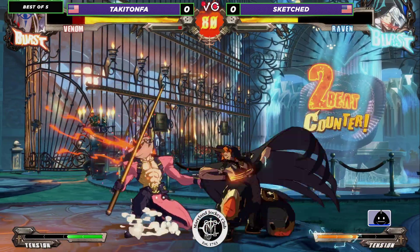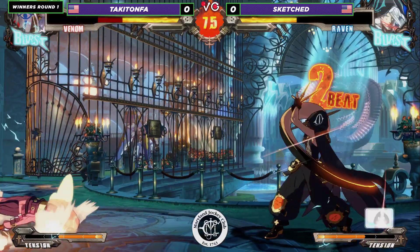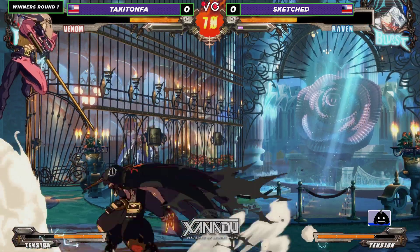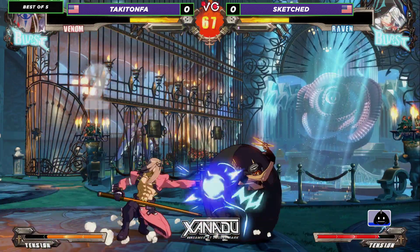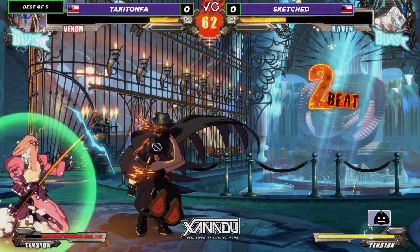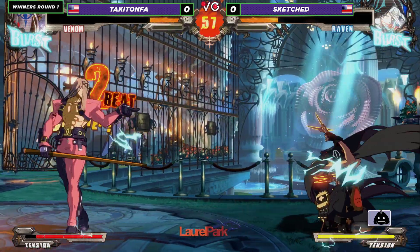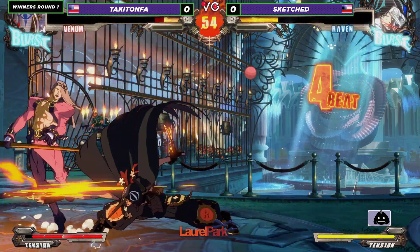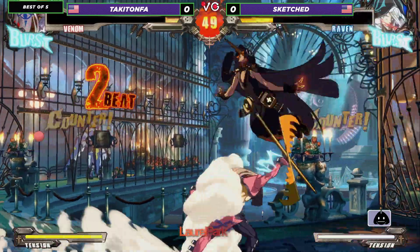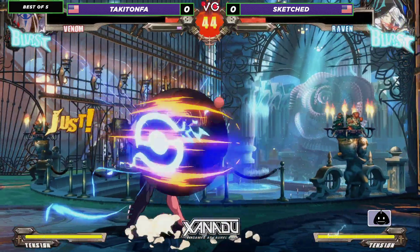Takitafa on the Venom sketch playing Raven. Both players have burst still, both players have 50 meter, just trying to hit each other. We got some mix going here, trying to see who's gonna get knocked down. There we go — that's what Raven wants to do. He wants to get that knockdown, set up the orb, and go for that low dash so he can go for the overheads, or the lows, or his really good command grab.